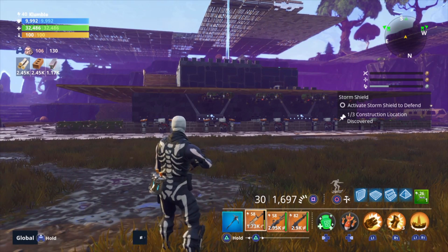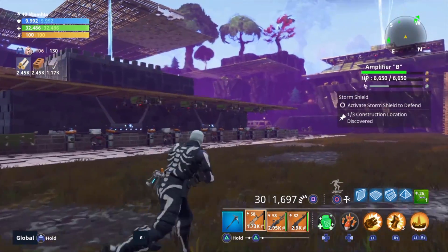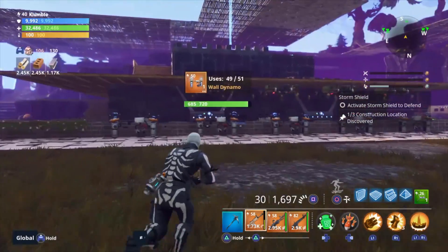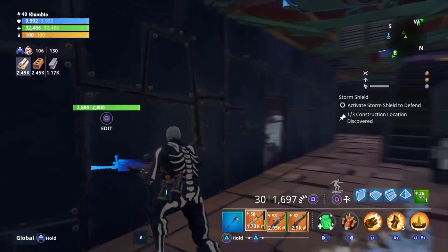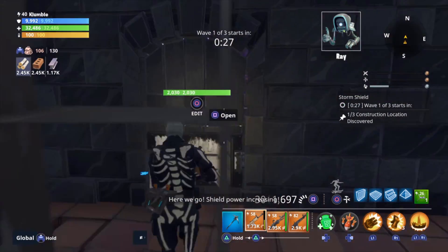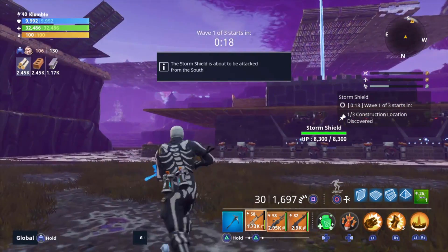Hey guys, what's up? It's Kumble, and welcome back to our Fortnite video. We are going to be soloing Plankerton's Shield Storm Defense 3. I just grinded out some more missions to get into Shield Storm Defense 3. We're doing this solo as well — Amplifier B — pretty solid base designs in all of them. I think we should be able to complete this, hopefully on the first try. Without further ado, let's get right into it. We'll access the storm shield and expand the shield.